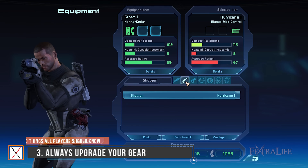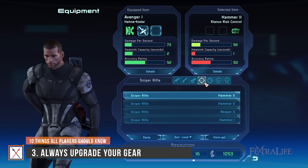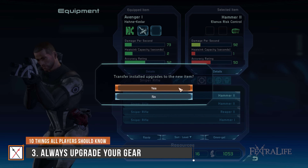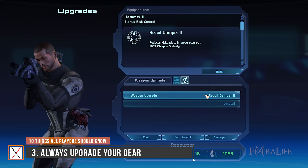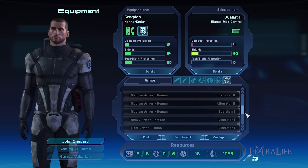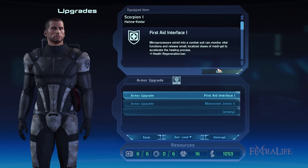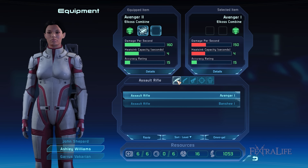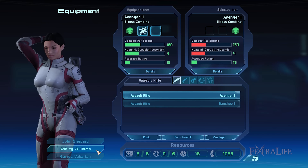Weapons and armor can sometimes be purchased from merchants or obtained from locked containers. The Roman numerals beside the equipment's name indicate its level. To enhance your gear, you'll have to keep switching to better versions of weapons, ammo, and armor mods. Weapon mods improve your weapon's accuracy and stability, whereas ammo mods focus on dealing different damage types such as raising your shield bypass capability and inflicting extra damage against synthetics or robotic enemies. Both weapon and armor levels and mods are available to Shepard and squadmates — make sure to upgrade all of these before diving into missions.